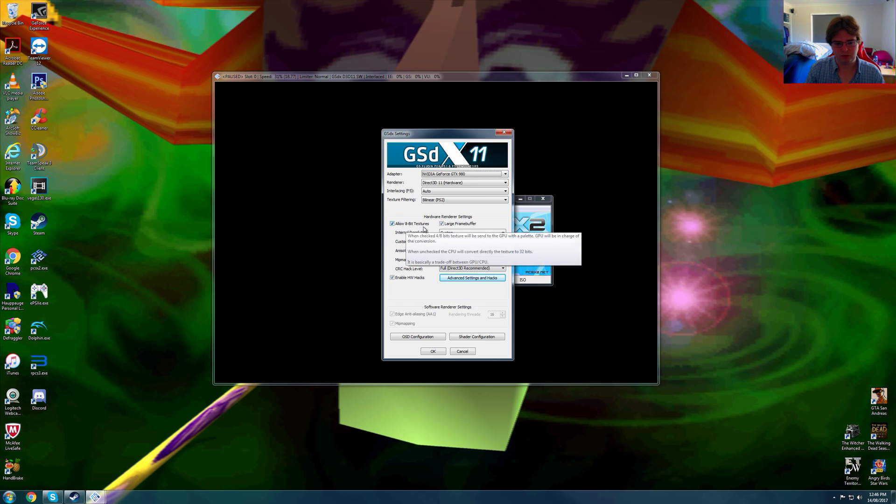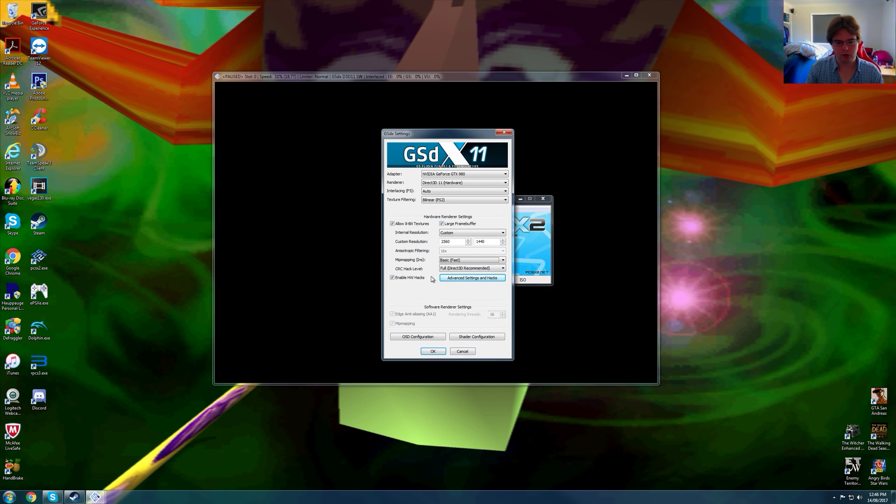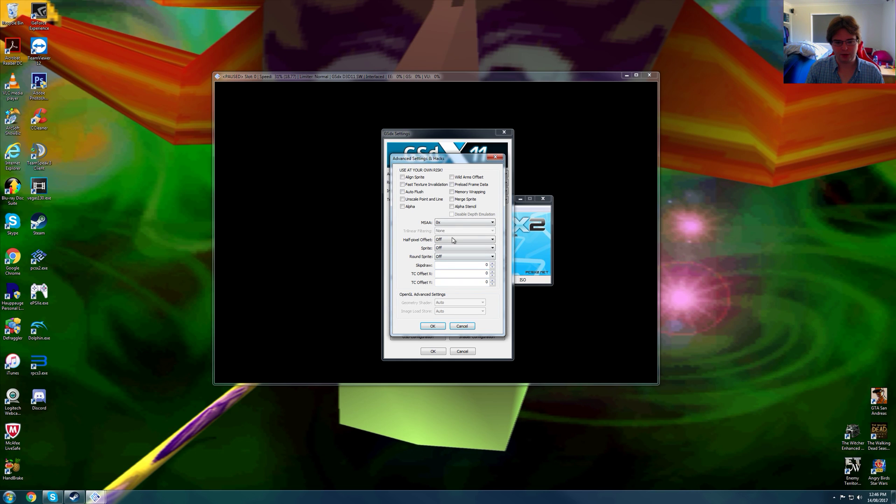We are using allow 8-bit texture, large frame buffer. Here is the 2560x1440p, my native resolution. Now for Ratchet & Clank you're going to need to use basic, fast or full, very slow — up to you. We're using full Direct3D recommended, and we have nothing enabled in here.